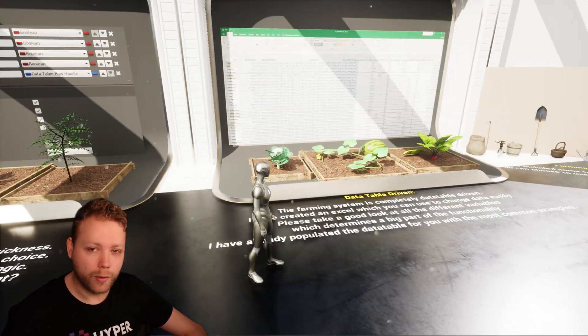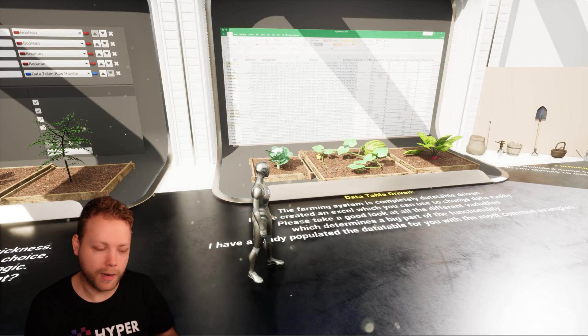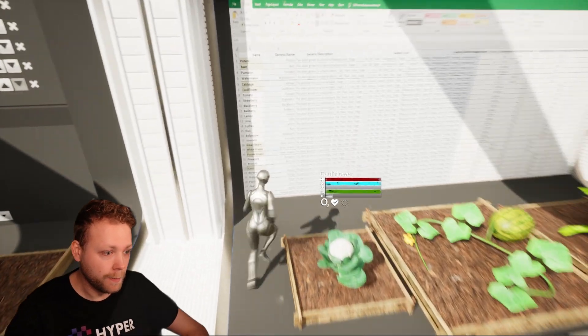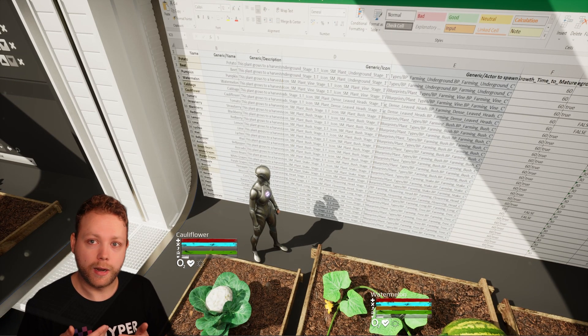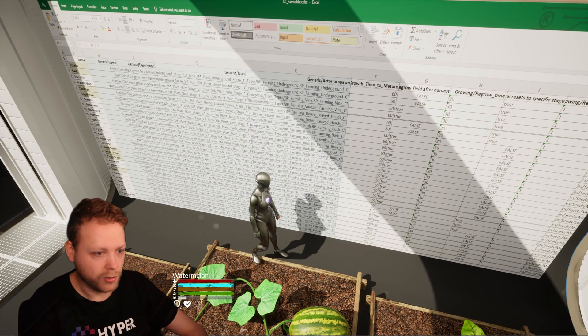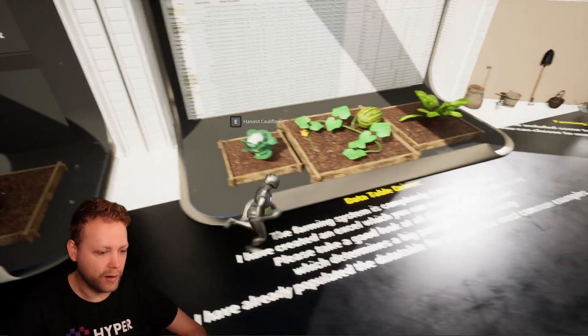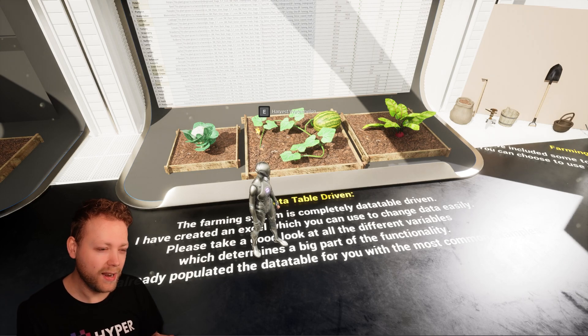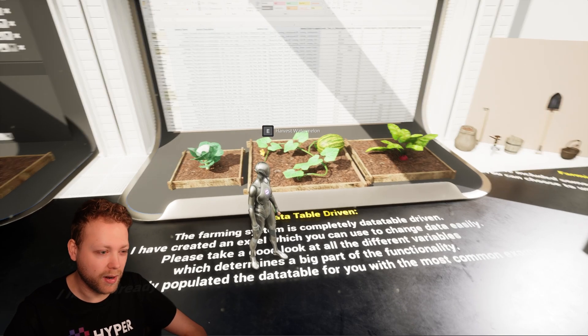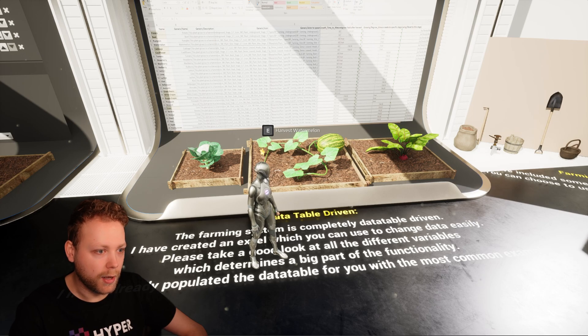It's good to know that the whole system is data-table driven. Every variable required to drive the farmable is set in a kind of spreadsheet, and I've also made sure you can edit it via Excel — I've included this Excel file. After verification, it has a lot of different variables and makes it really easy to adjust different types of farmables. For example, if you want to double the water requirement, you can just drag and drop the file and import it, and it works.